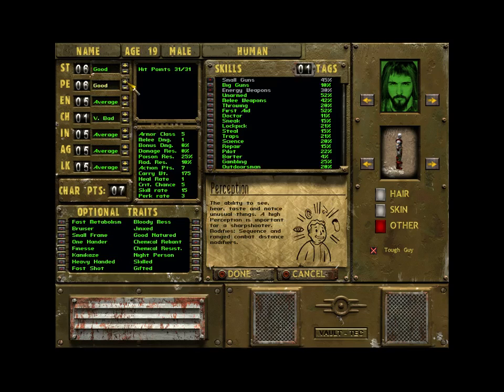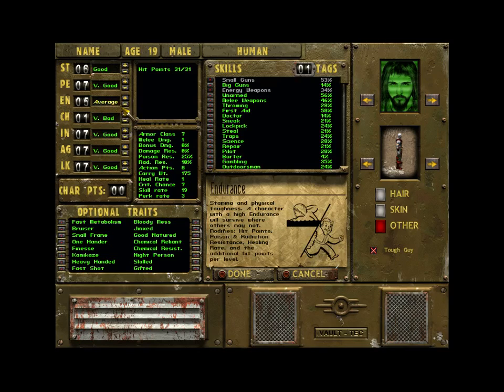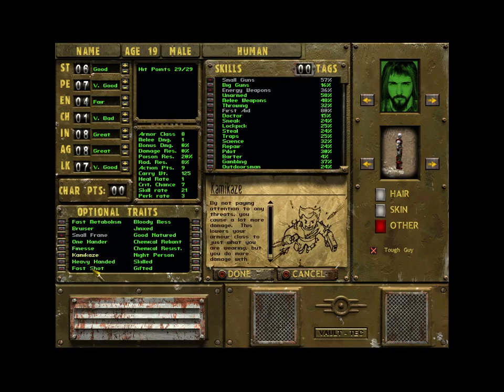I want a little more perception for a ranged modifier so we can hit things more easily. Agility for the skill bonuses, Luck for the critical hit chance, and Intelligence for the bonus skills. We can take out a little bit of endurance — we lose a couple hit points per level, but we're going to be sitting back and staying safe. First aid so we can patch ourselves up. For traits, Small Frame gives a bonus stat and you just lose some carry weight, which is fine because we have a whole squad to carry our junk.